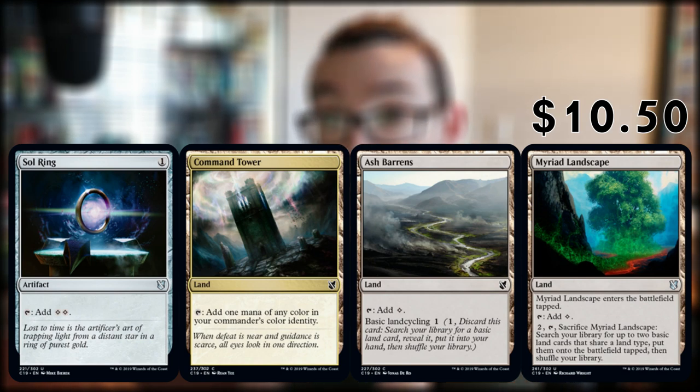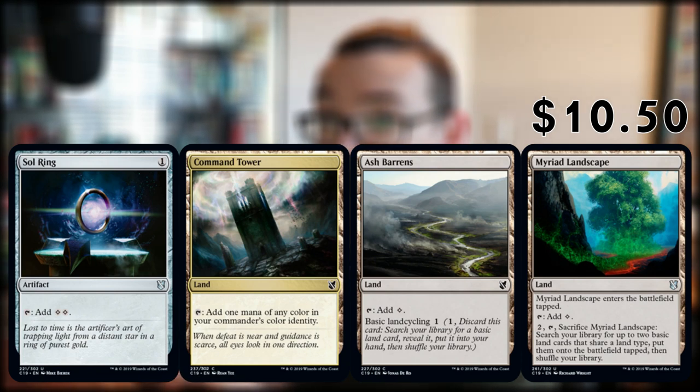Like I mentioned at the beginning, the staples are the same across these four decks — each one has a Sol Ring, Command Tower, Ash Barons, and Myriad Landscape, worth $10.50 together. Notice how tight the spread is between all the decks; there's no more than $5 or $6 of value difference between them. In previous years, commander decks have had some that stand out far better than others, but this year they're so close and competitive. I would say that's probably intentional — Wizards have evenly spread the value as best they can.